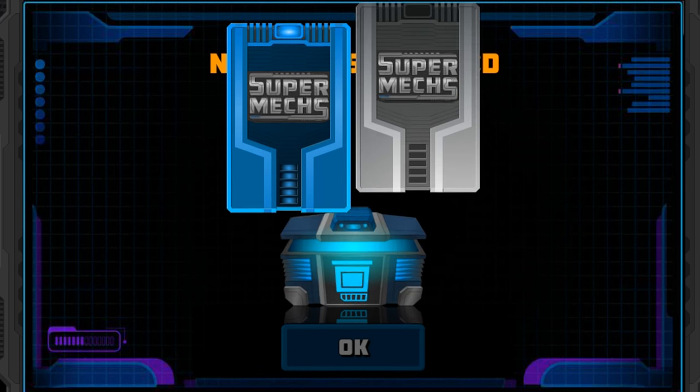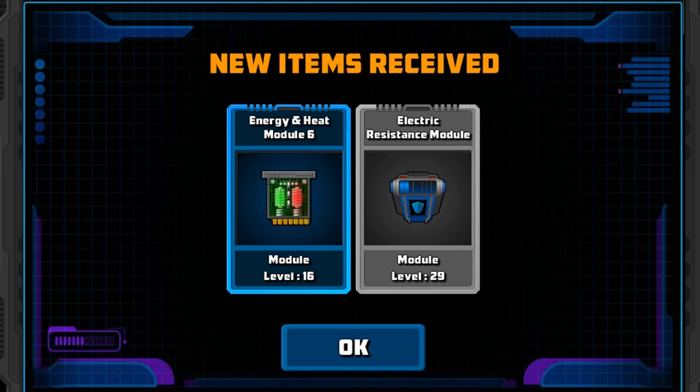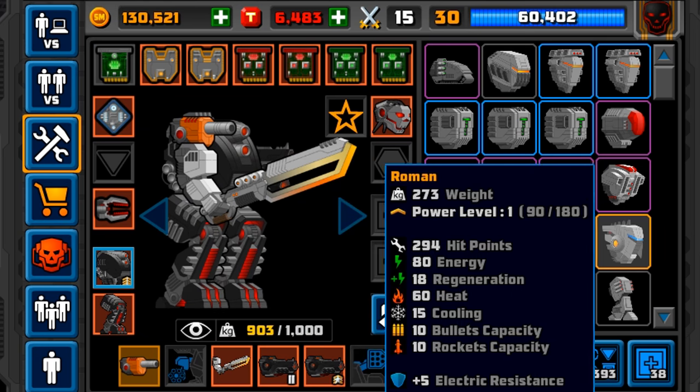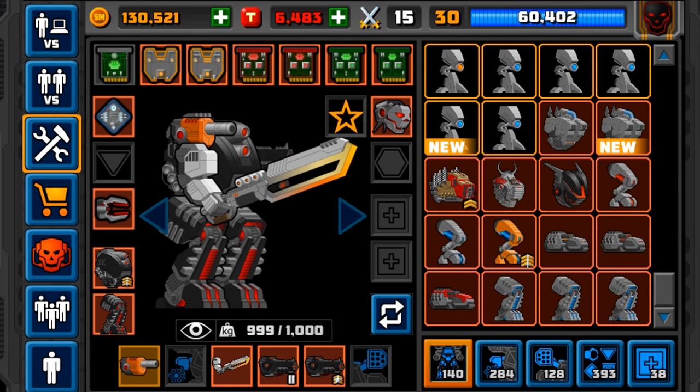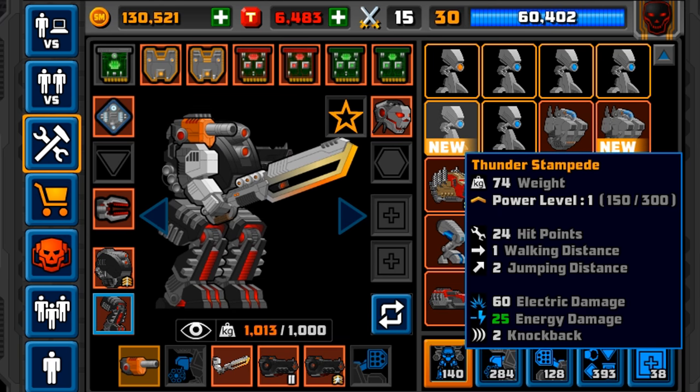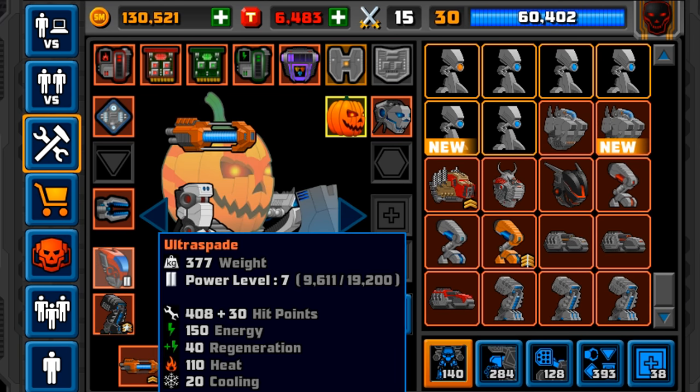Now, let's open one of the normal ones. I'm thinking about doing a chest opening with these. Got an electric resistance module, nothing really fancy. But here is my mech, and here are the items we just got. It's crazy, but I think I'm going to open more now.